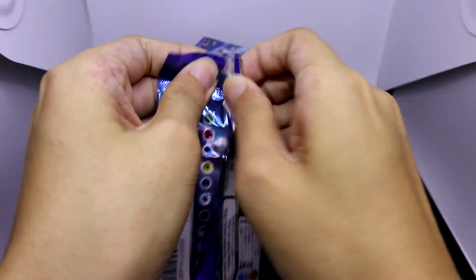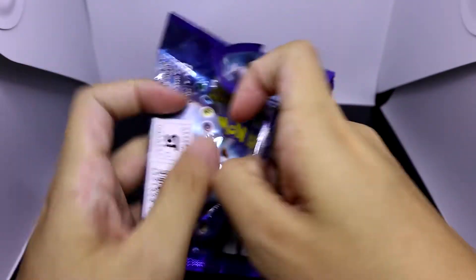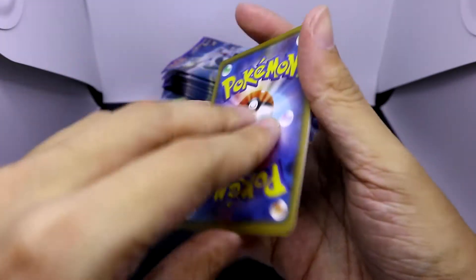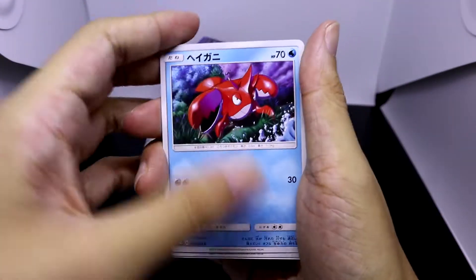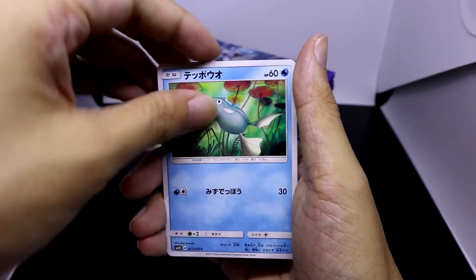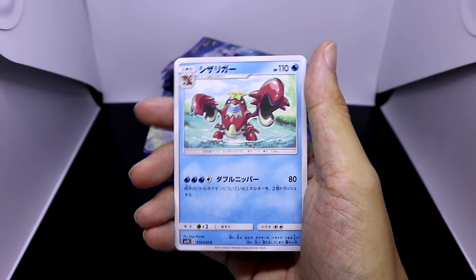So since we pulled four in the previous one — Ultra Dimensional Beast — I'm pretty sure I pulled like four for my Collection Sun and Collection Moon openings as well. So I suppose every box is only going to have like four of those GX cards.